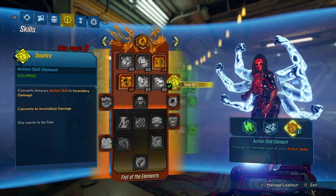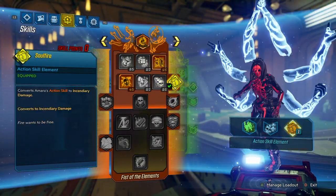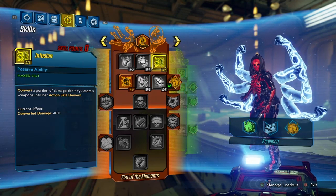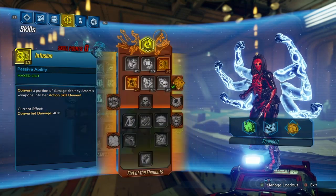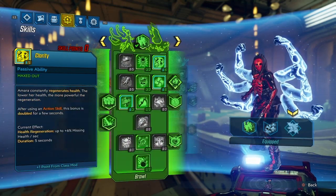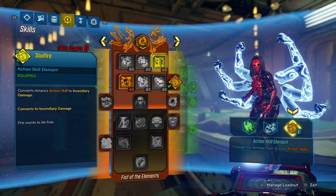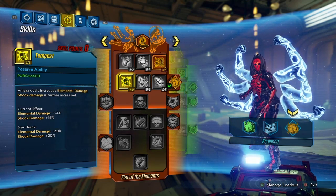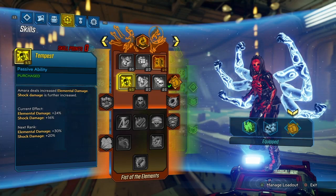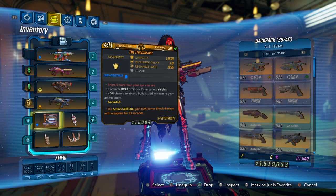Now I'm going to show off the build in-game. You want to have Infusion — this is for your elements. If you want to use fire, you'll get an extra 40% fire damage. Corrosive gives 40% corrosive damage, and shock gives 40% shock damage. I like fire because that's just my favorite element. Tempest is very good for elemental damage and shock damage, which is really good for the 50% shock damage on your shield or grenade.